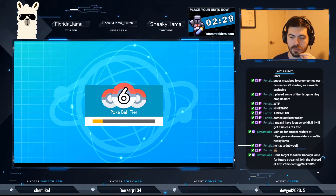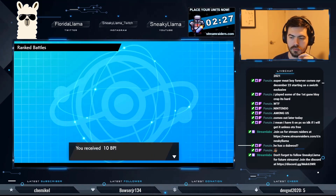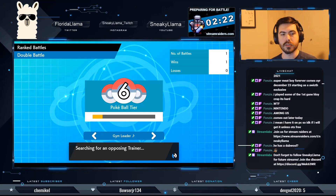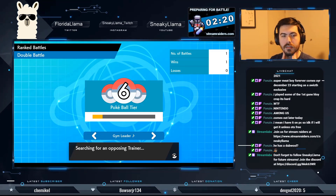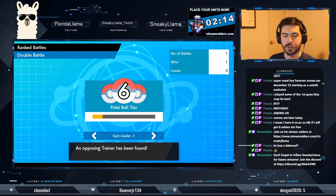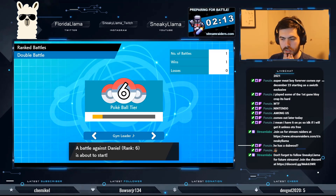Pokeball Tier 6 — woohoo! Our team is just powerful. It doesn't really have like a clear strategy — it's more of an offensive team. Pretty good coverage is the main thing this team has going for it.